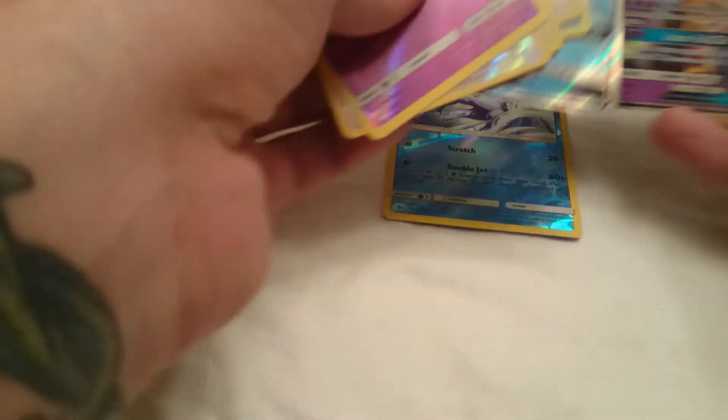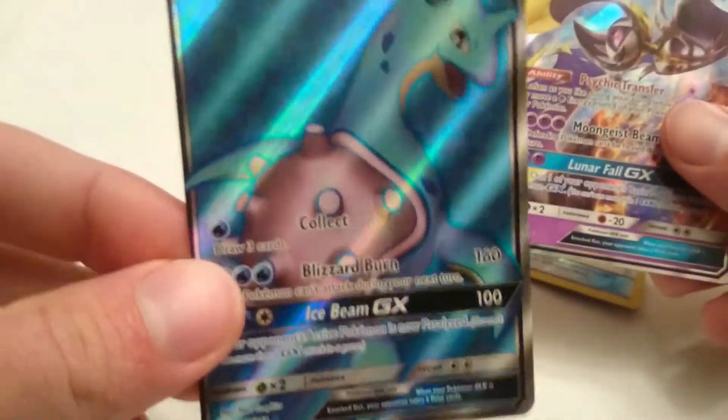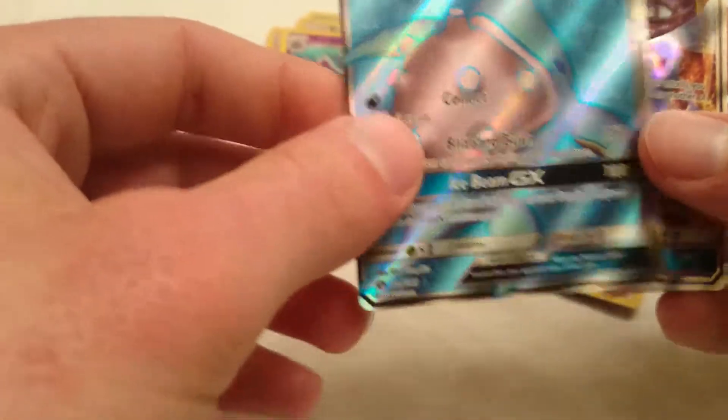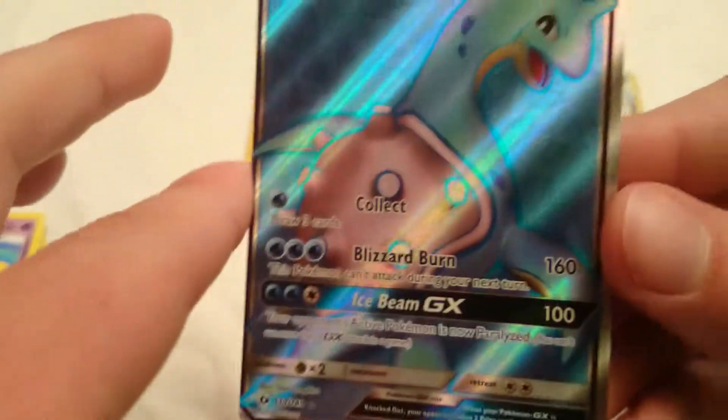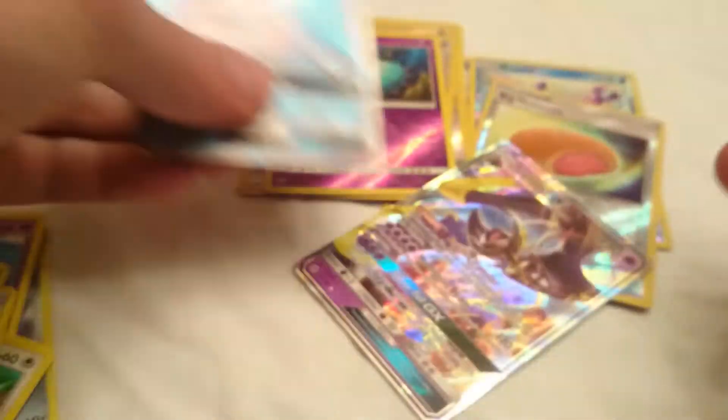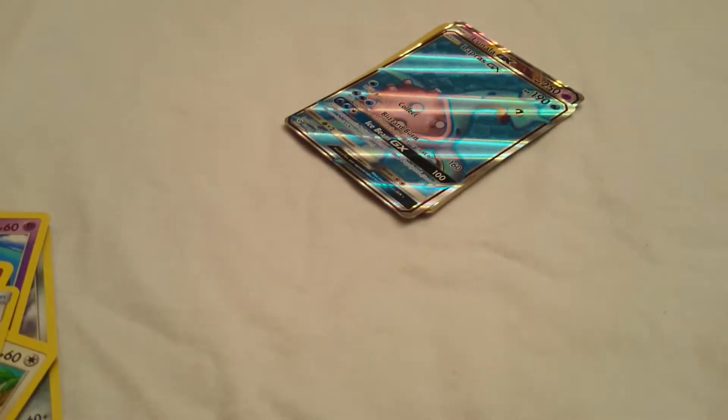So we got some pretty damn good pulls out of that one. The best obviously would be this full art Lapras and this Lunala GX. Yeah, this Lapras is just cut really shitty, but hey, whatever — good stuff. Alright guys, if you liked it give it a like, comment and subscribe, and I will send you a code card. Thanks for watching, until next time!